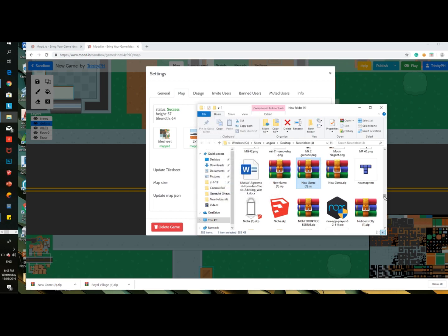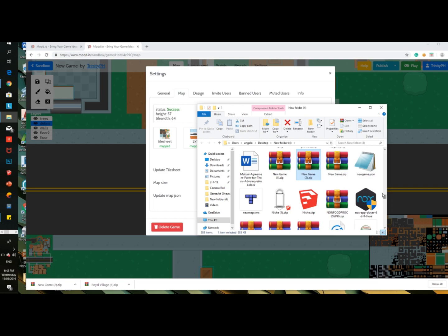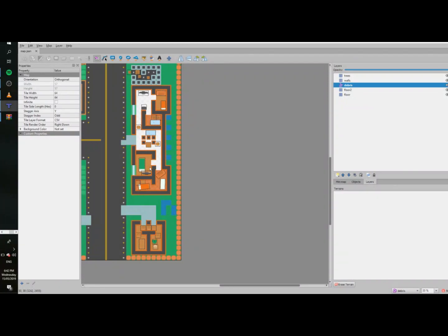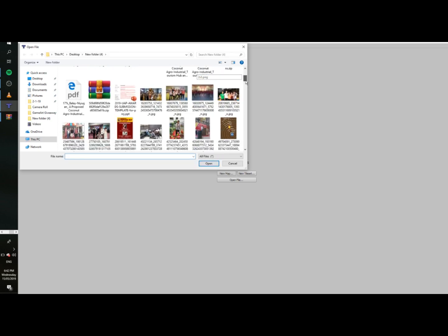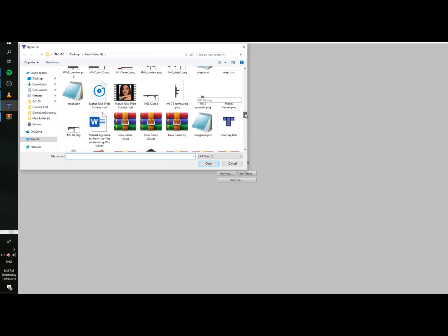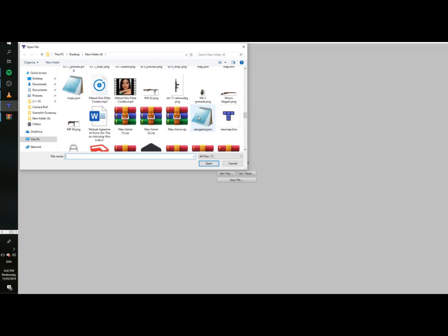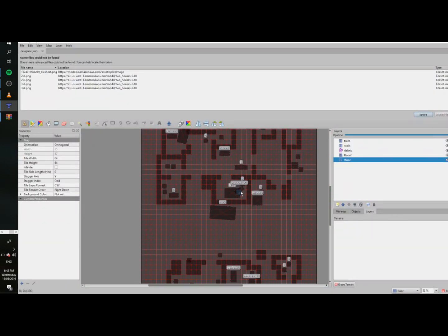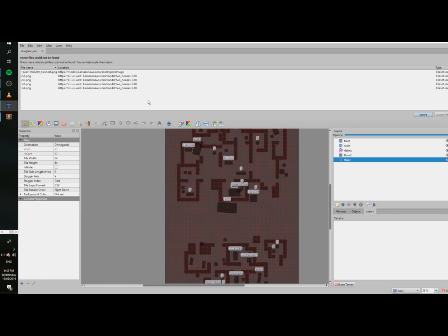Once you've done that, you're gonna see your dot json file called 'new game.' Go to your tile editor and click open file. Find your dot json named 'new game,' and open it. That will pop up, but it will be black or grey.